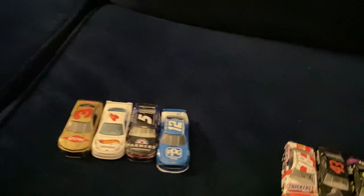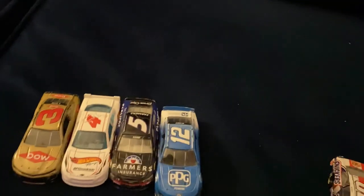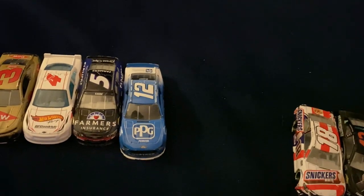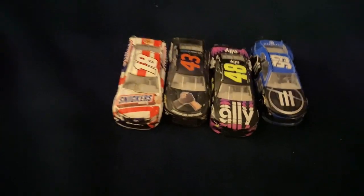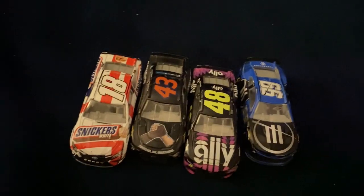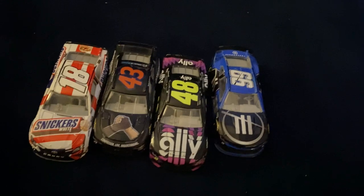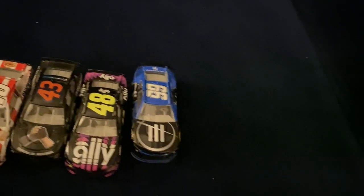This will be the first group - past and kind of present. We got the number three, a Dale Earnhardt car, a Hot Wheels car, Casey Kane somehow in a Farmer's Insurance car that's brutally beat up, and a D12 car from Texas. Group B, which will race later, has the Snickers car - which will eventually be rotated between M&Ms and Snickers. Right now we got the Snickers white paint scheme, a 40-free car, old Jimmy's car, and the newest car in the collection was the 99 car of Daniel - I can't even remember. Anyways, let's get racing, boys.